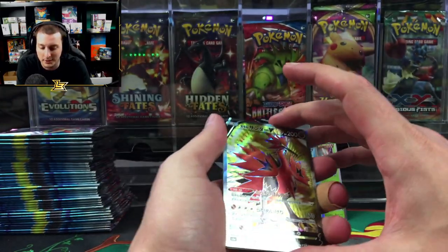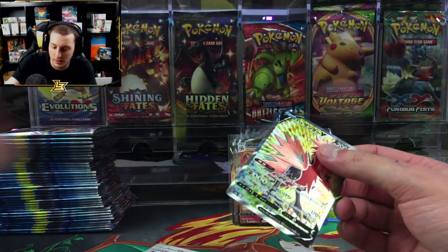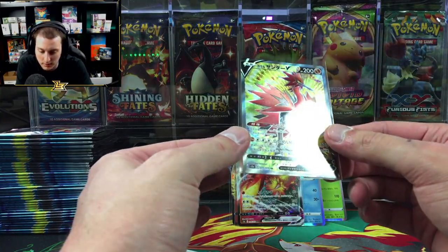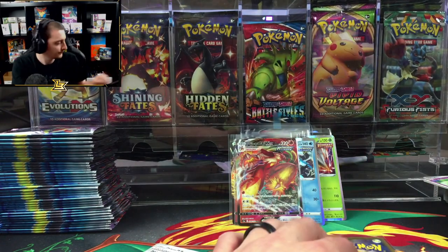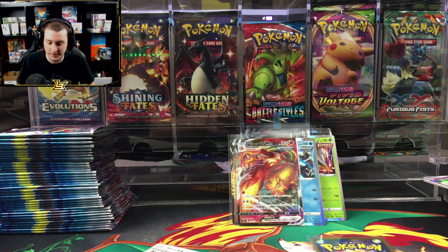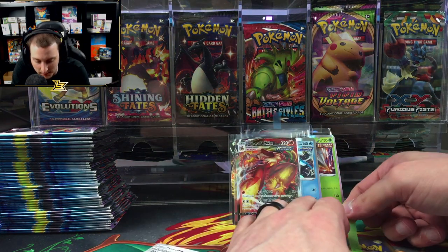Galarian Zapdos — this is not the alternate art, it's the regular one. That is awesome looking. So many Blazikens in this set — they should have named it Fire Chicken, or just 'The Birds.'